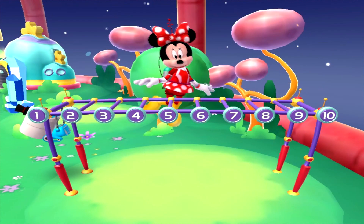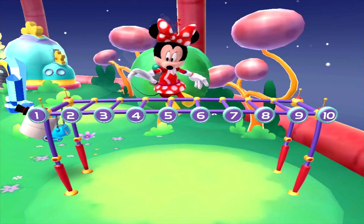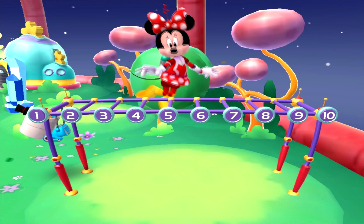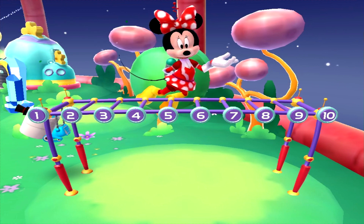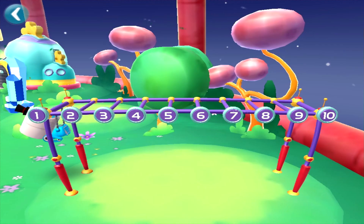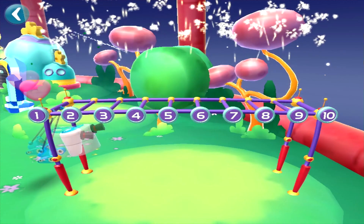I think this little robot wants to play a game, and I have the perfect one in mind. It's very simple. Just tap the special light-up monkey bars and the robot will swing from them. I'll play a pattern. Three, four. Now it's your turn. You did it!